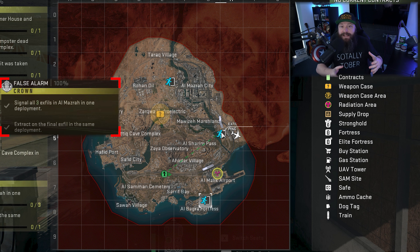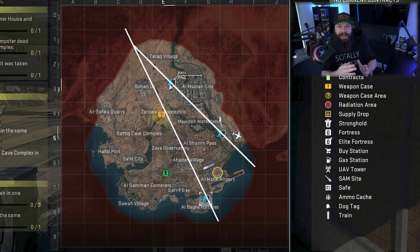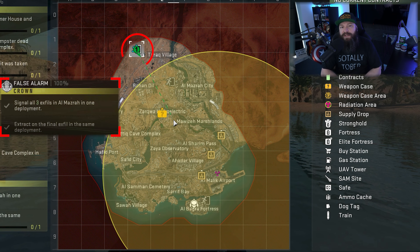It's incredibly straightforward to predict exactly where the final fourth chopper will be. Up until the radiation wave expands to that third site, you won't know its exact location — however, if you open up the map and zoom out all the way, you can draw lines from all three known exfil sites. Where those lines intersect, you will have pinpointed where the fourth final exfil site will appear.